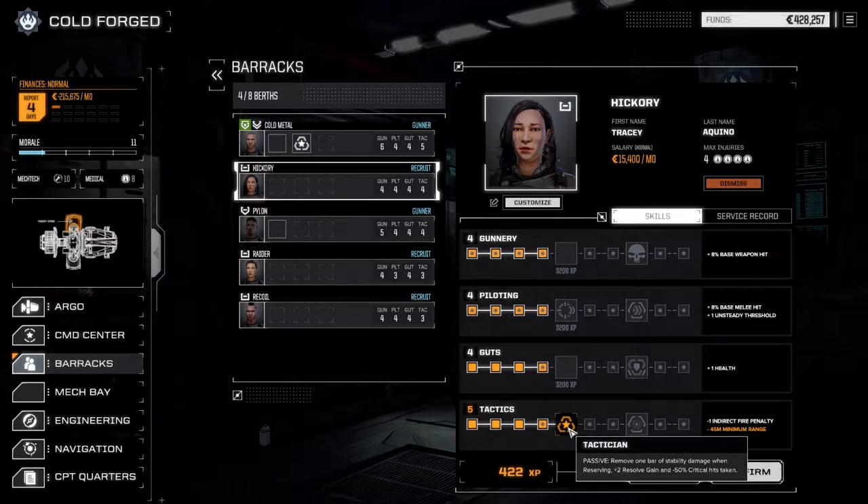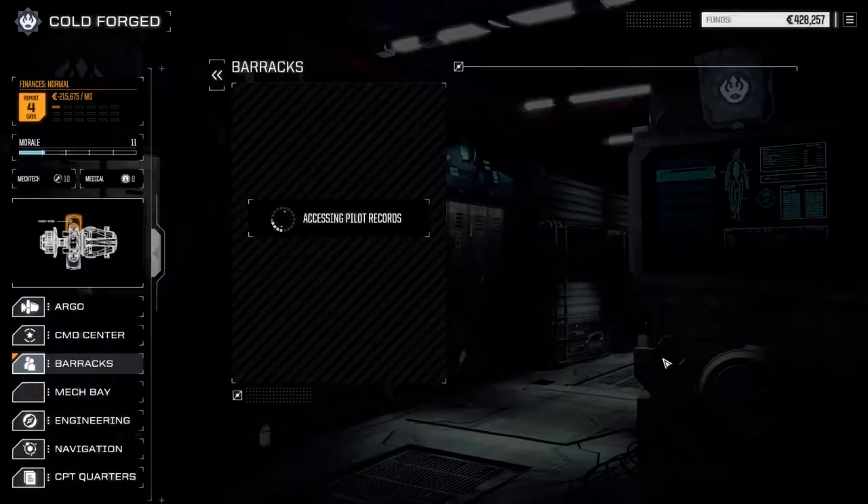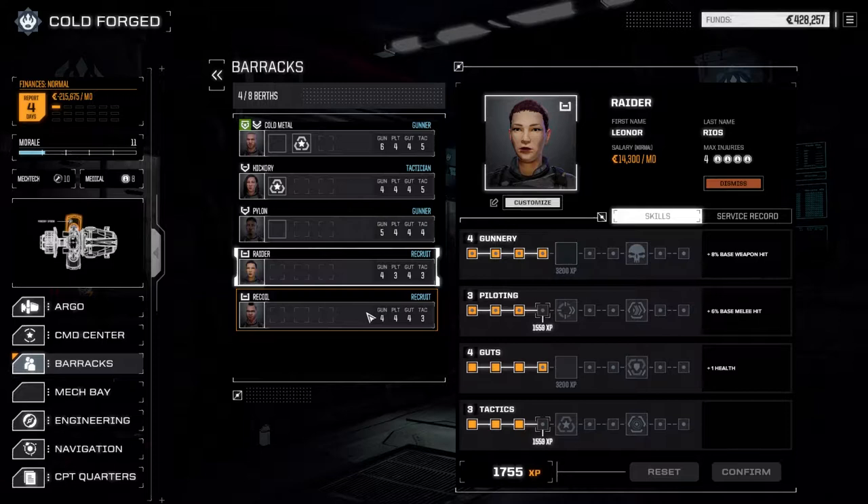I like that this skill gives plus two resolve gain but also minus 50 critical hits taken. Tactician is usually one of the standards I've been using on all my pilots and it helps out at close range, but I also want to get the minimum range reduction so Hickory can use those Thunderbolts at closer ranges if she has to. We'll go that route - confirm. Pylon is still hoping for more gunnery so we're just going to wait on him.